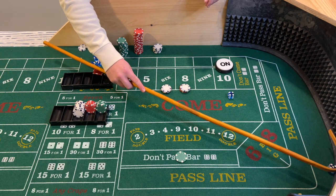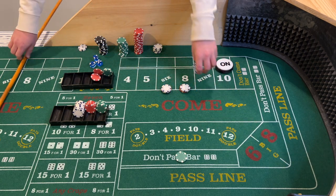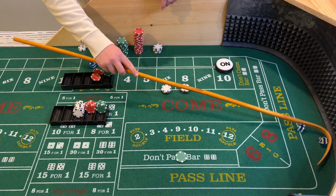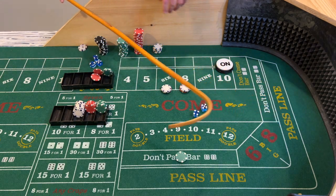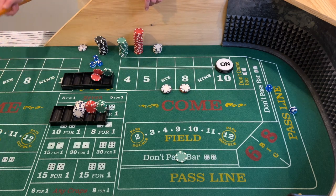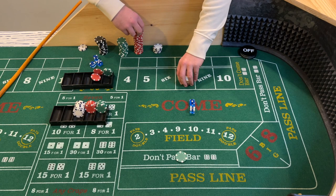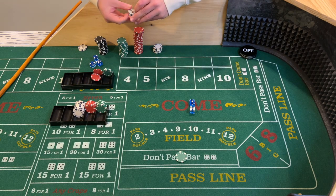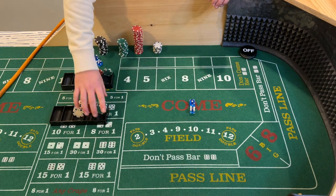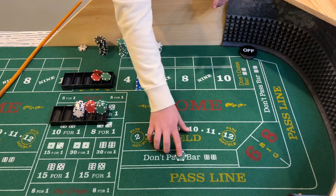Nine — center field nine — doesn't matter for us. 12 — midnight, boxcars. Seven — seven out. Again, we lose the $24, but we're getting paid $25 on the don't pass. Keep it going.